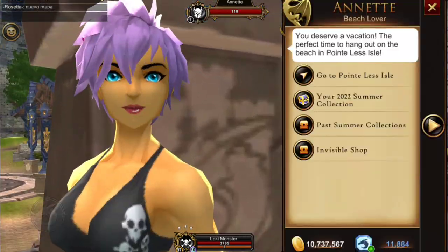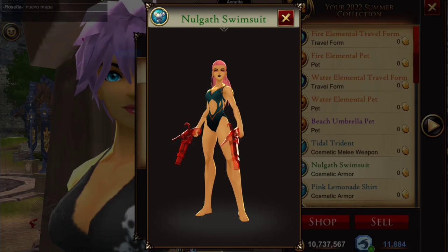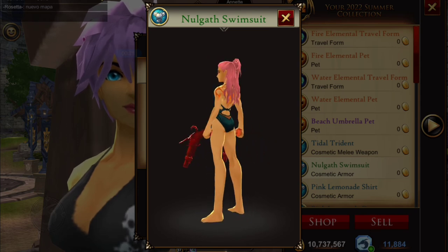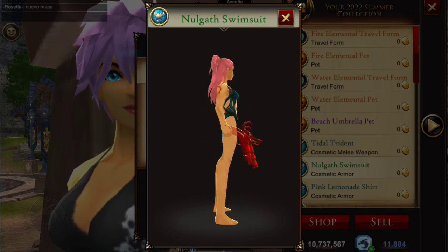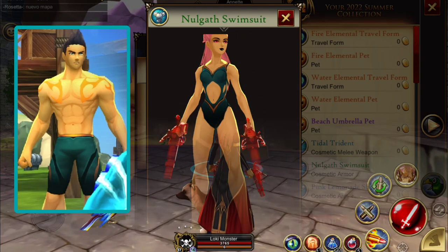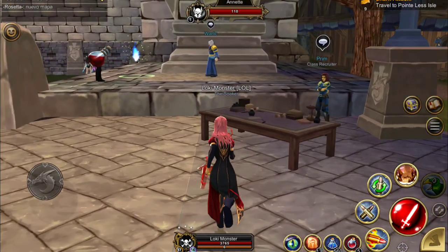But before we take our first step on the moon, let's check out what got added to the summer collection. Yes, the Nulga swimsuit is now available and this is really a nice design for the women. The men's is very simple but the tattoos are spectacular on this.